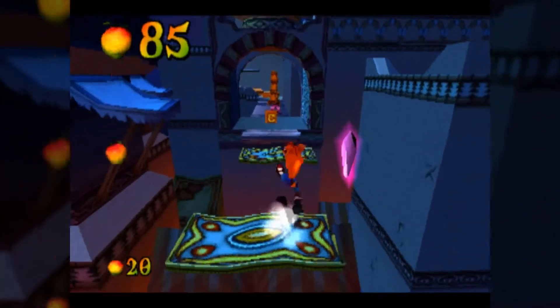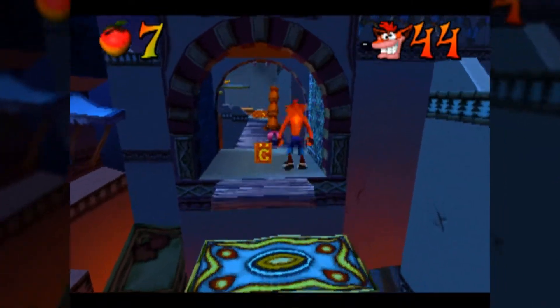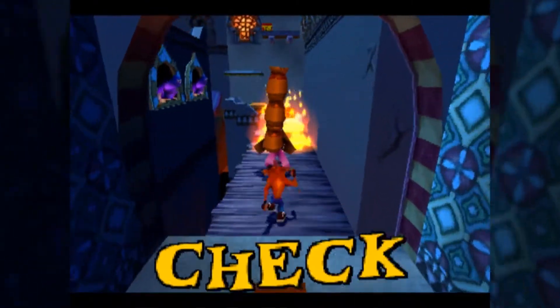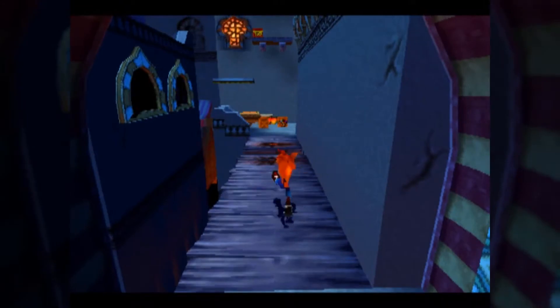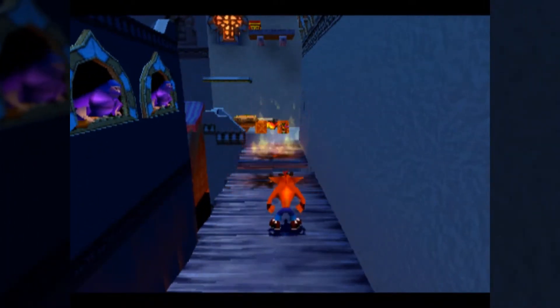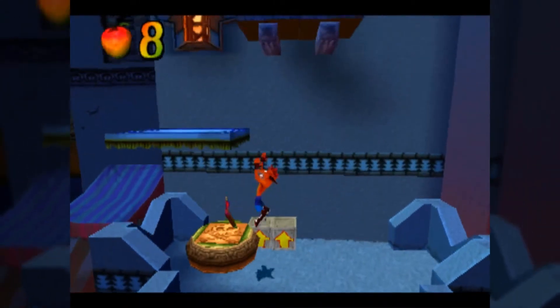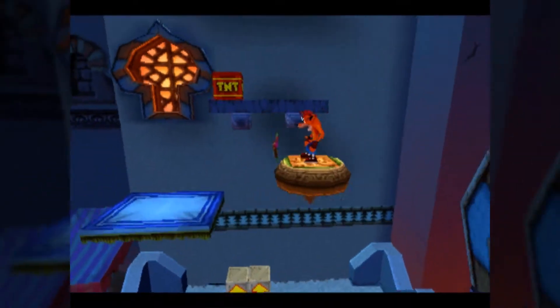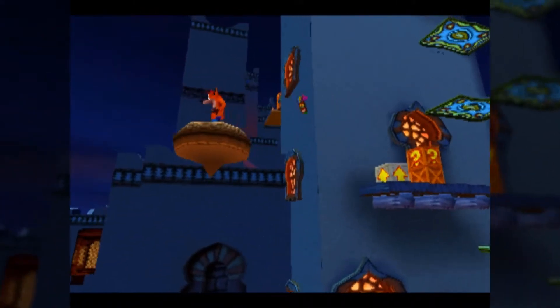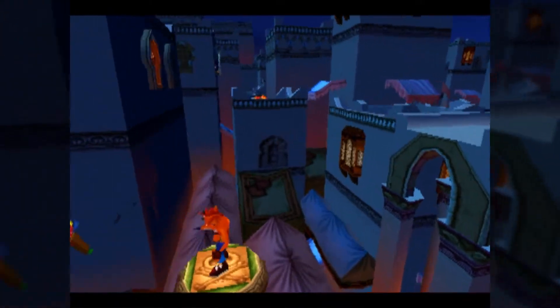Something I won't be showing off in this LP — Crash 3 was, I believe, the first Crash game to have a demo for a Spyro game in it. Notably, if you press up, up, down, down, left, right, left, right, and square on the title screen, you unlock one of the levels from Spyro 1.